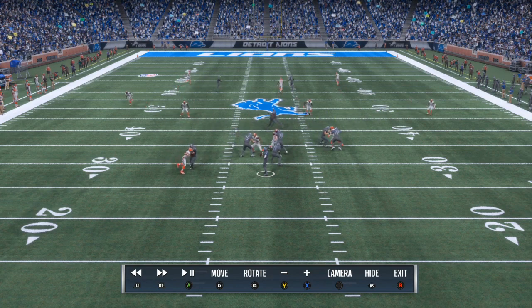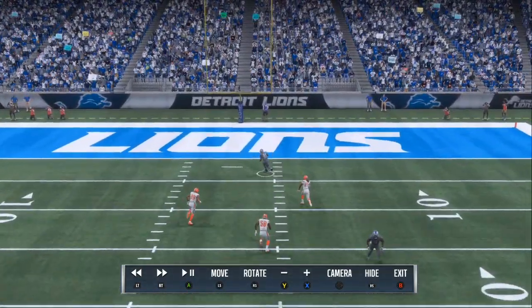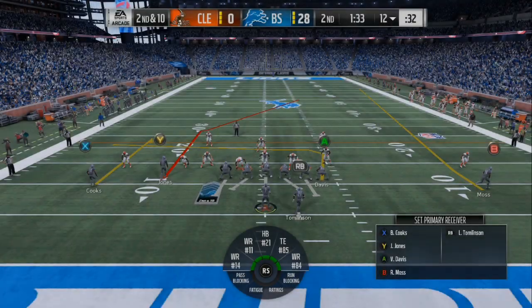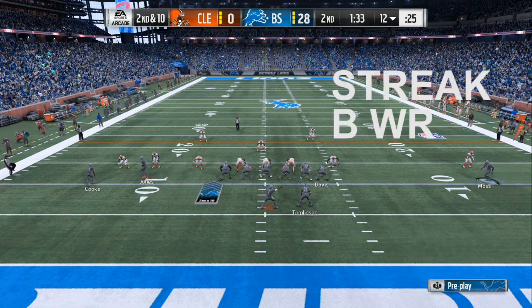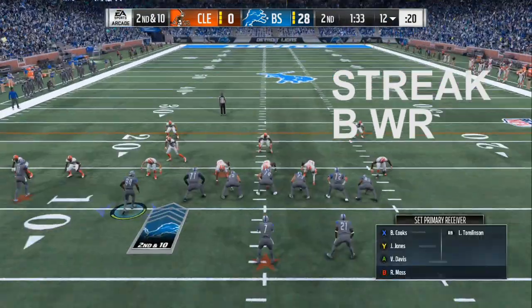You can take that far right side receiver who's all by himself, move him over to the left, and create a trips type concept. Now when you get ready to set up the run, you can put a tight end in and get better blocking. Gun doubles flex Packers slot post — all you want to do is fade your far receiver to the left, which would be the X, and then you got the post right there with the Y. Then you want to motion the receiver all the way to the right side across to the left.